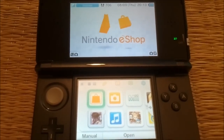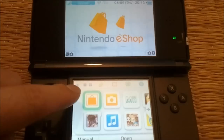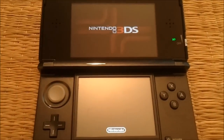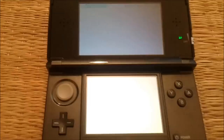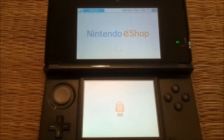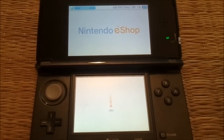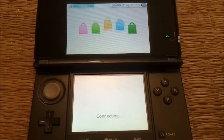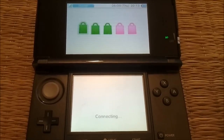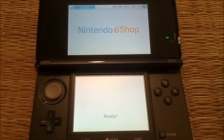Once you've got your 3DS powered on, it's just a matter of going into the eShop here — it's already selected, so I'll just go in. It'll just take a little moment to connect. Okay, there we go.